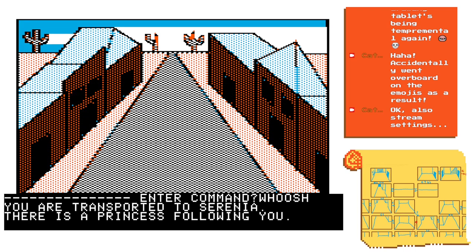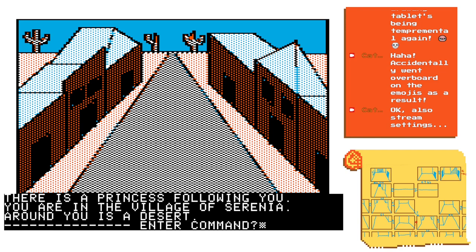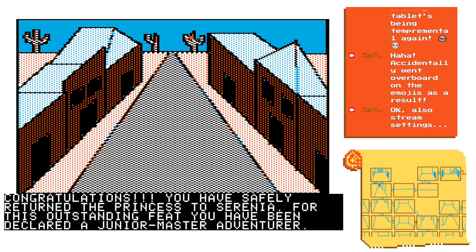We were told before that there was nothing of interest to us in these houses. How do we know when we've finished the game? Going to the village would be the way to do it - we have to go north. 'You have safely returned the princess to Cyrenia. For this outstanding feat, you have been declared a junior master adventurer.' I did have to cheat - there's no way I would have guessed the entire circumstances that would get us to this point. 'Green Valley Publishing thanks you for playing the Wizard and the Princess.'